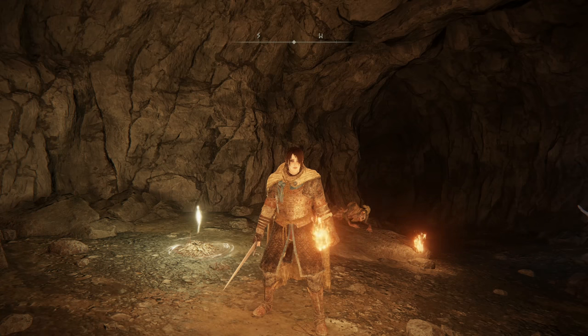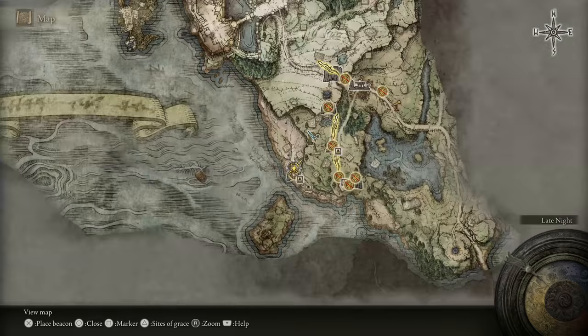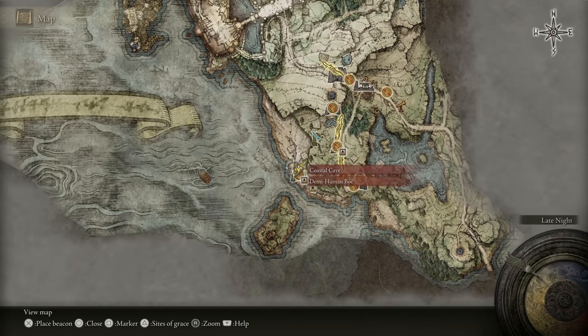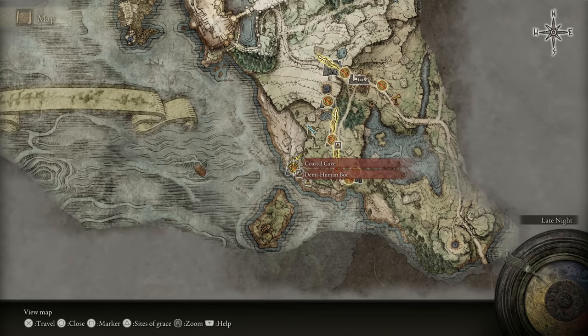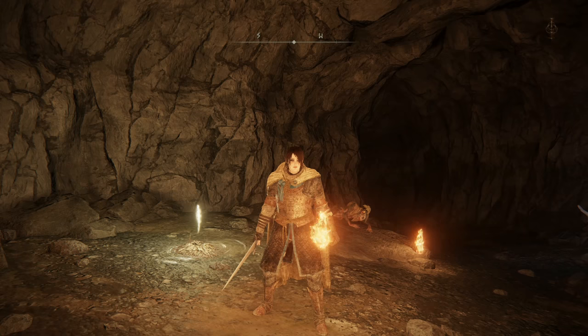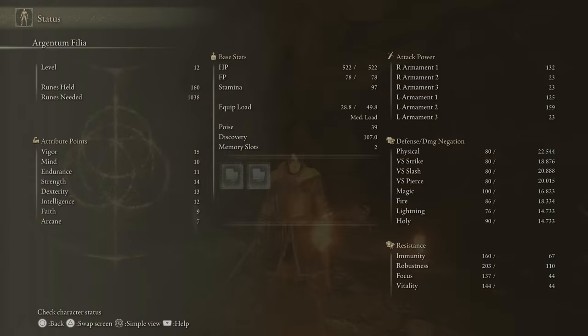We had a very long and hopefully productive conversation about that. Then we traveled to the First Step, took a look at the Church of Ella again, made our way down to the beach, and we are here at the Coastal Cave where Demihuman Bach awaits. We also saw the Nomadic Merchant. A few things to take care of first — here are my stats, pause if you want to see them longer.